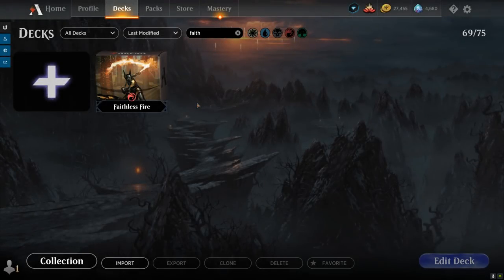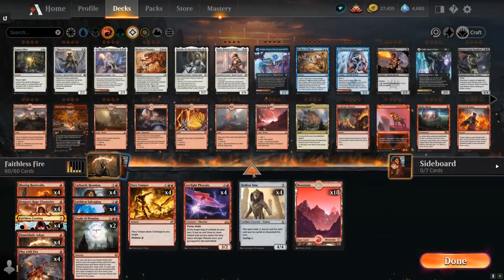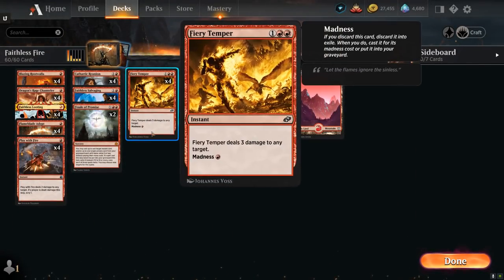Hello and welcome to another Historic Games video. Today we're taking a look at a mono-red discard deck featuring a few Madness synergies and other cards that care about discarding cards.